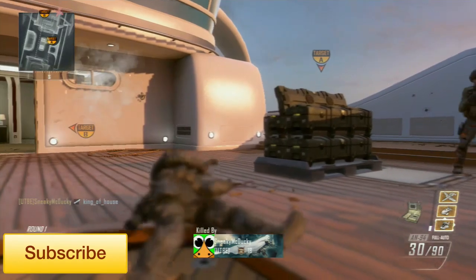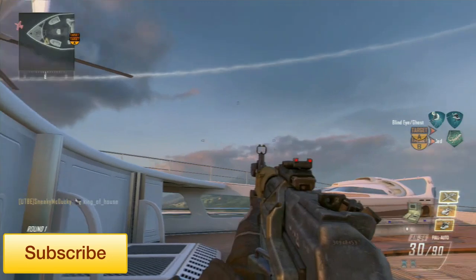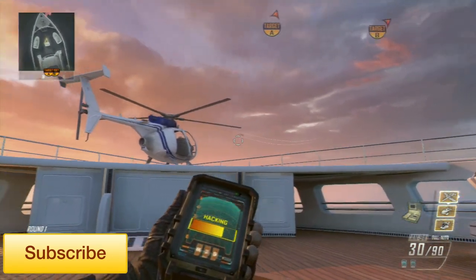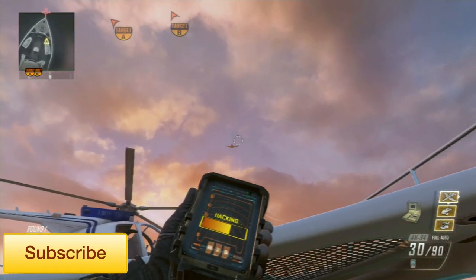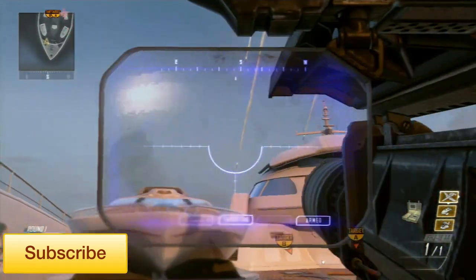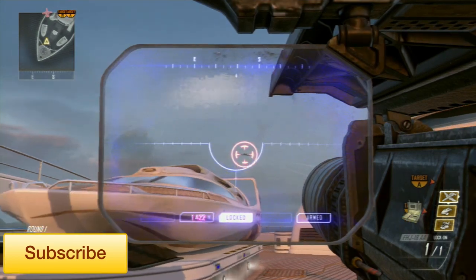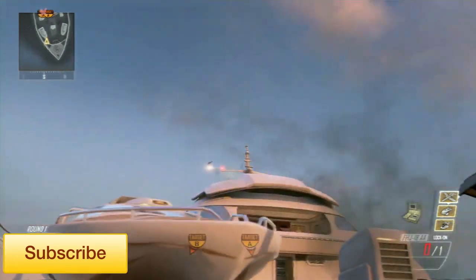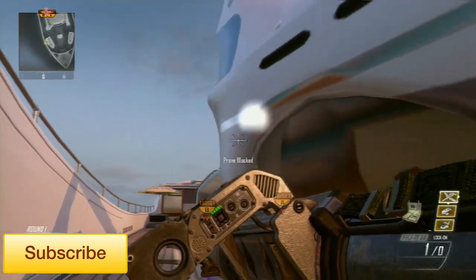Next we're going to try the warthog. I actually spawn into it here so that delays things slightly. The warthog would take three rockets if you're trying to take it down on your own. There's one, there's two — before the thing has even got to the map — and the third one. I could have shot it down; what I didn't realize is I had to press fire once it said locked on, rather than just holding it from the start.